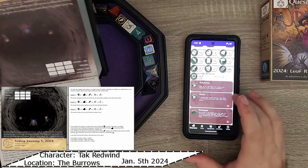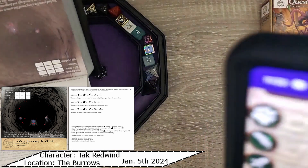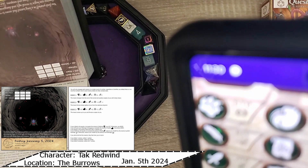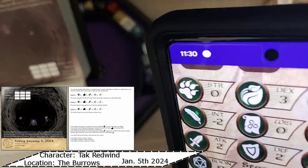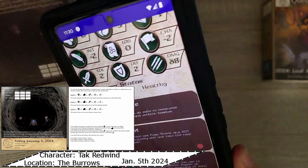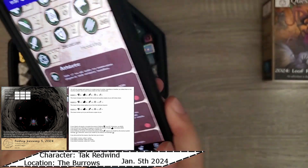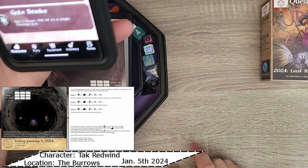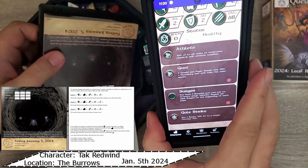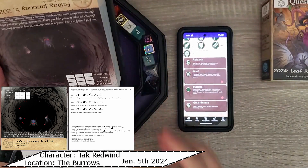Oh wait, we have abilities. One time per page: reroll any d20 plus dex roll - that would have been cool. Surges: you have one surge you can use to activate surge abilities. So this adds to a single damage roll - we could do that, if we hit.